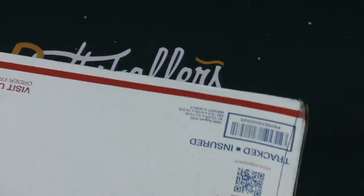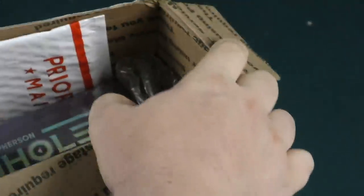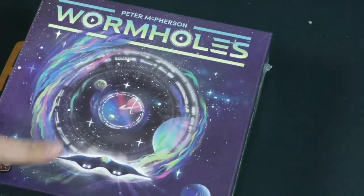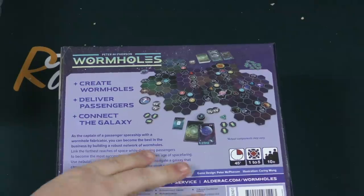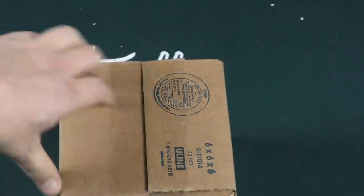We have another big box here — let's see what's in it. Another AEG game, this one is called Wormholes. Create wormholes where passengers connect the galaxy. It doesn't seem very exciting, but you never know.